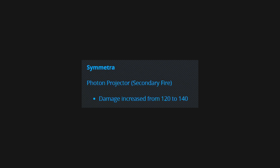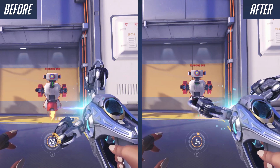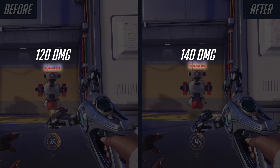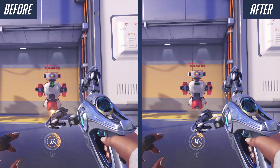Moving on to Symmetra - her weapon Photon Projector's secondary fire has been changed. Damage increased from 120 to 140. This is obviously just a damage change so there's not too much to say about it, but I'll show it on the health bar just to show what it looks like in-game and have that comparison. So yeah, a small buff for Symmetra there.